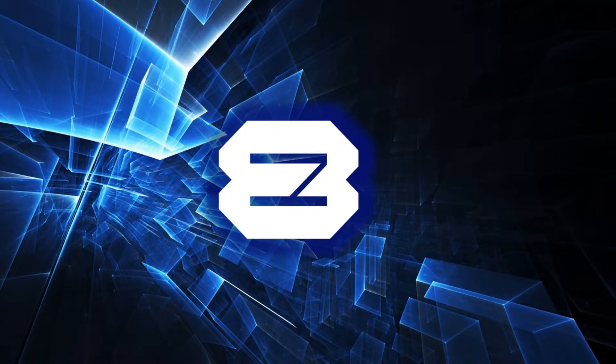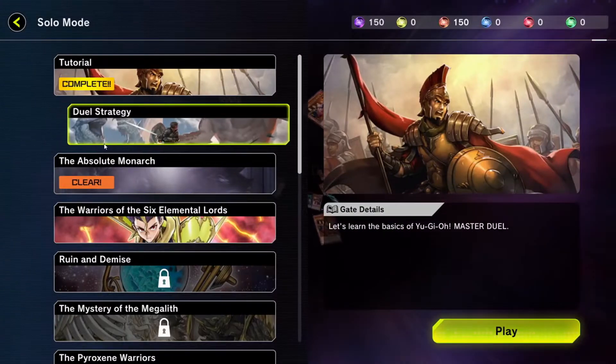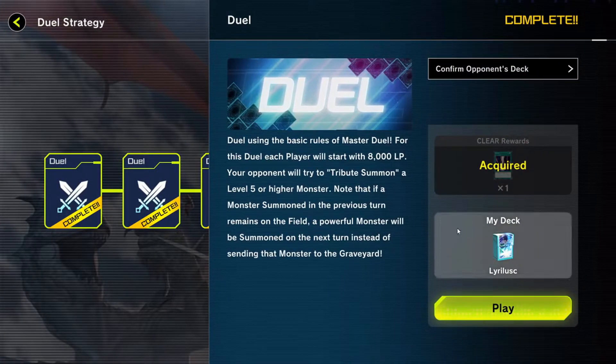Number 8: You should do solo mode. Certain solo mode missions get you powerful cards like Raigeki, Monster Reborn, and Reinforcement of the Army. They also give you a couple thousand gems. You can click on the missions in solo mode before you do them to see which rewards you'll get.